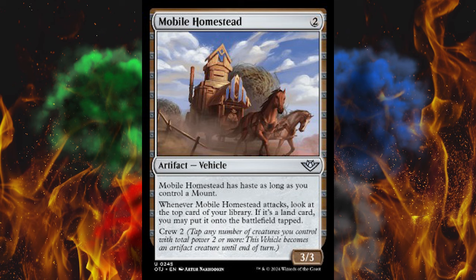Next up, Hard Bristle Bandit. It's a 2-cost green 1/1, but you can tap it for any color. Whenever you commit a crime, untap Hard Bristle Bandit — but only once each turn.